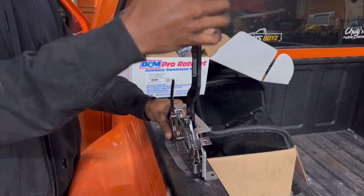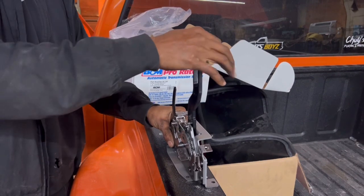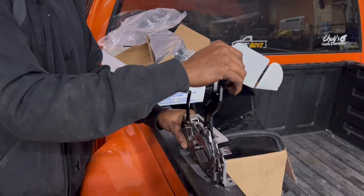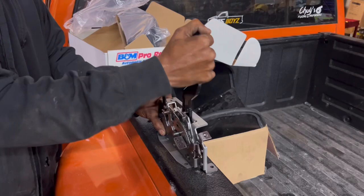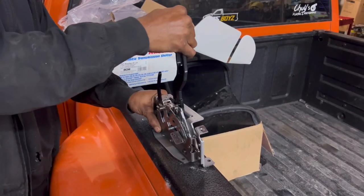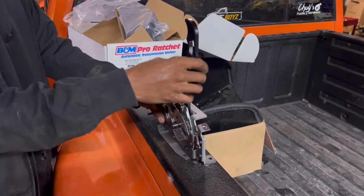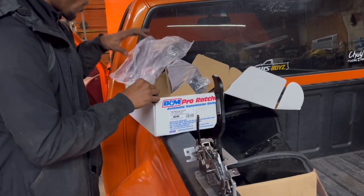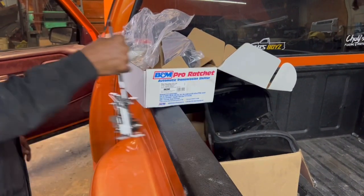So basically you start in park, pop it down one time — that's reverse, neutral, drive one and two, two and then one. Say you start off in first gear, bump it to second gear, bump it to drive. Then when you want reverse, you pop that forward safety lockout, then basically you hit reverse. It's a little safety feature. Later on when we put the nitrous on it, you can put the button on the side, or if you want to do a trans brake you can do that too.